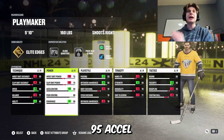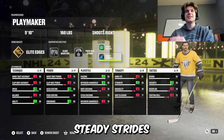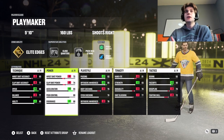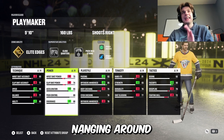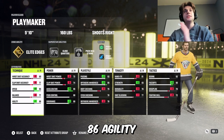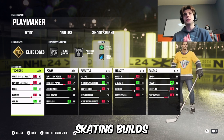And that all starts with the speed: 95 speed, 95 acceleration. This build is terribly fast. Both the boost, power skating, and steady strides contribute to that speed and acceleration. You also have 88 endurance, so you should be constantly moving. 86 agility with elite edges — this is one of the best skating builds you can make.